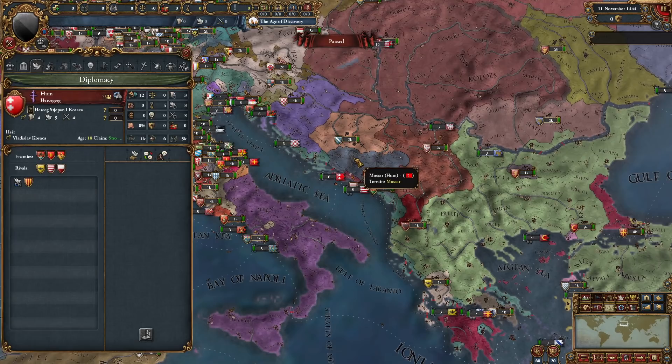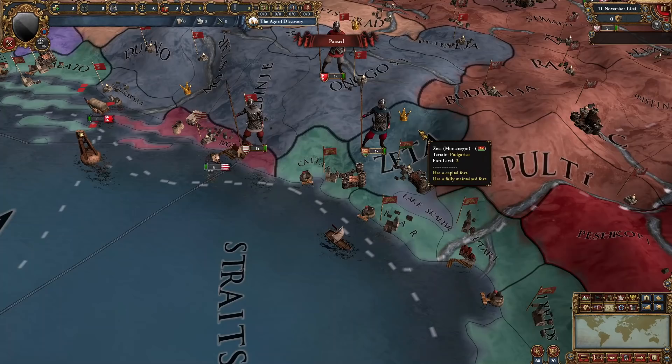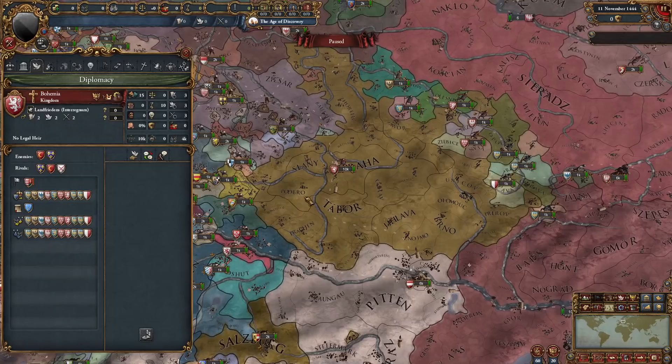But Aragon are guaranteeing the nation of Hume, which is basically Herzegovina from vanilla EU4 but called Hume for some reason — I guess because of that one province that's apparently gone. We also have the nation of Zeta right here — nice flag. Sicily has been split up. We have Salzburg all the way over here — these are holdings that Salzburg had. One thing I'm surprised about in this mod is that Styria and Tyrol aren't featured — I thought they would be in a mod like this.